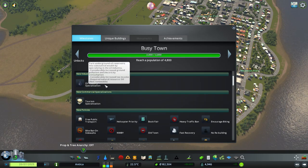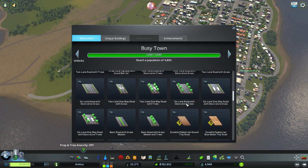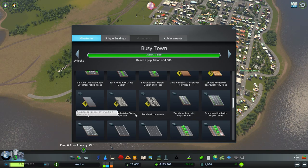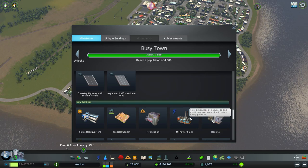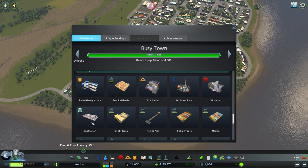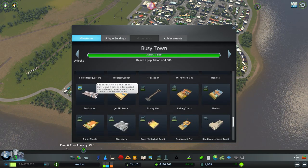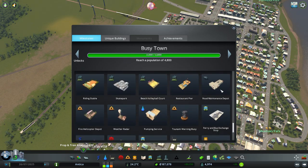We have the tourist specialization and oil industry specialization - which I'm not going to be doing right now. We now finally have roads with trees, which I like. And of course, also the pedestrian zones, which could help a lot more the infrastructure of the city. We can now also build hospitals, oil power plant - which would give us a lot more energy, though I don't think we have any problems with energy right now. We also have a fire station, a bus hub station - maybe I could build this in our central station. We now have a road maintenance depot and a few new parks.